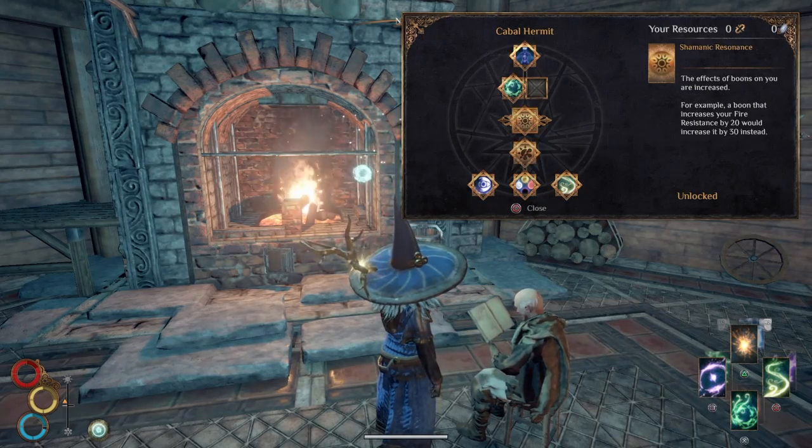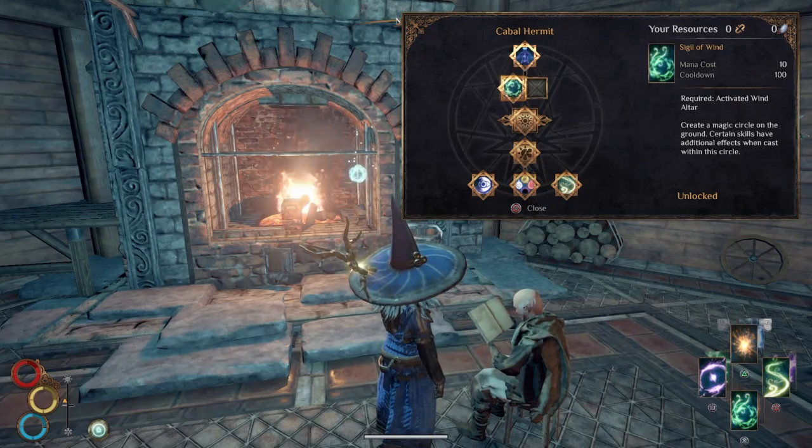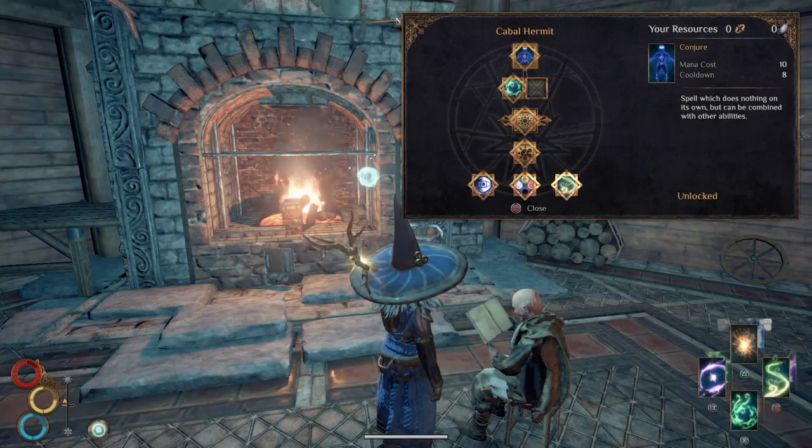His chain link increases the effect of any boon you use, so as a magic class you're probably going to focus on one type of magic. I mostly use lightning, so if I were to use a bless boon and increase my lightning damage, it becomes even greater. You've then got the choice between the sigil of wind or infused winds. I went for the sigil because it puts down an AOE area I can use to cast additional combat abilities. If you prefer a melee weapon or want to make some sort of spell-sword, infused wind is a good option for that little bit of mana you might have.